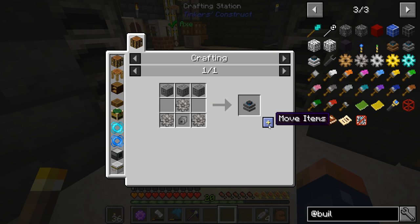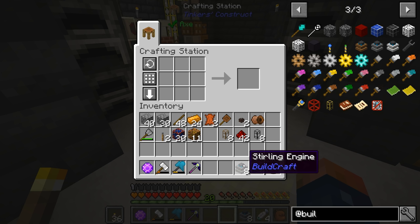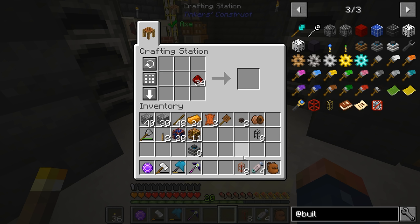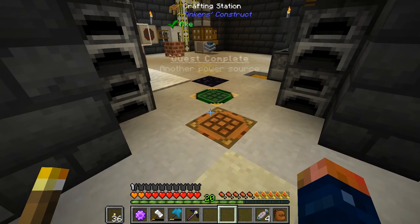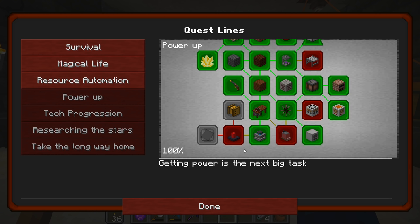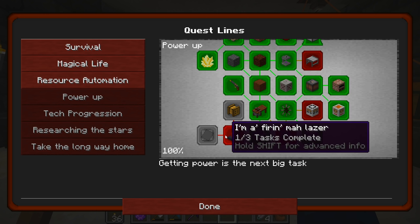I have enough to make eight Sterling engines, so I'm going to go ahead and make eight of them. And then we need to make the transfer pipes — eight of those, and eight cobblestone kinesis pipes for transferring the power wherever we need it to go. That's complete. Now that is going to open us up to the laser.